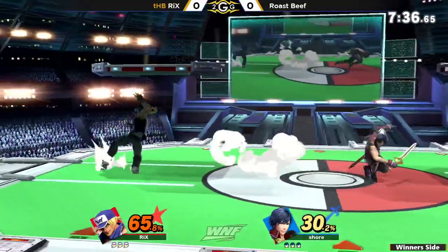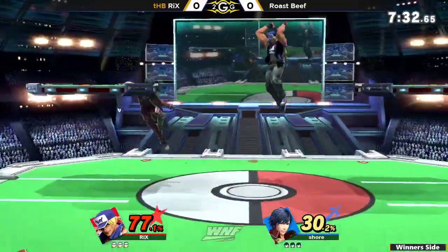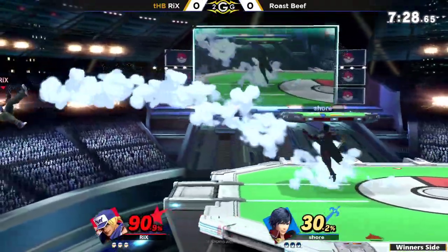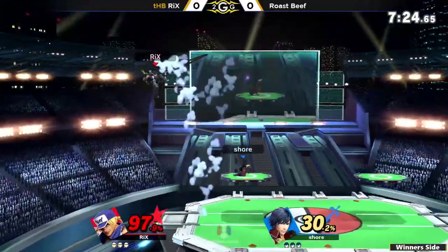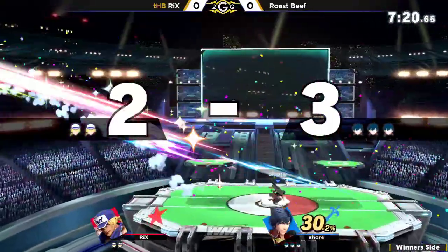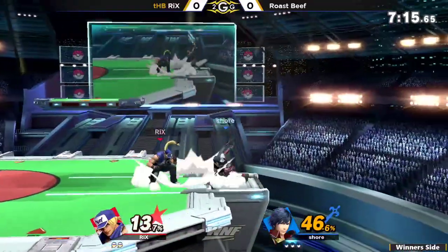Terry, I feel like once he gets in, he's very much like Smash 4 Ryu in the sense that if he gets in, he can crank out stupid amounts of damage and kill you stupid early. But he has no specials that snap a ledge — up B doesn't snap a ledge, side B doesn't snap a ledge, backward side B doesn't snap a ledge either.